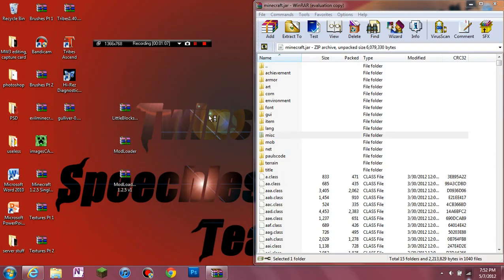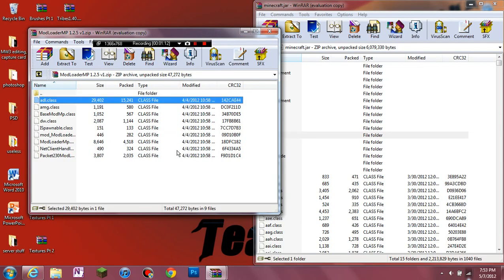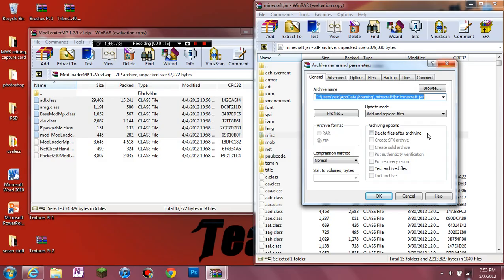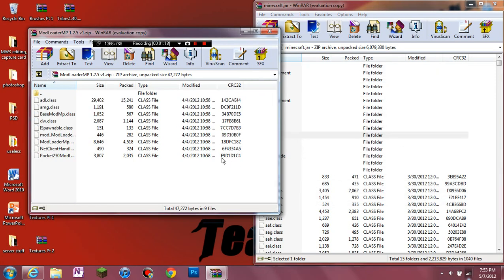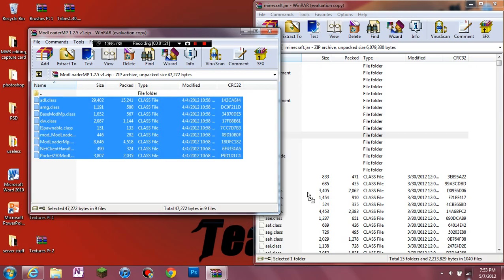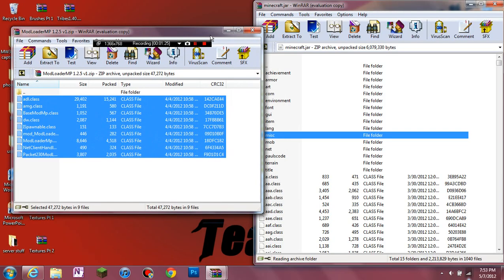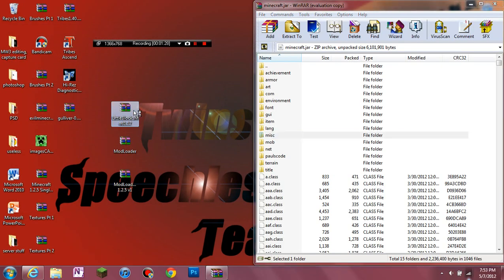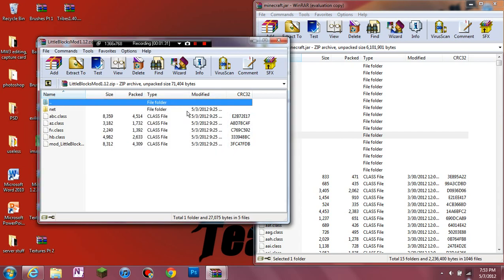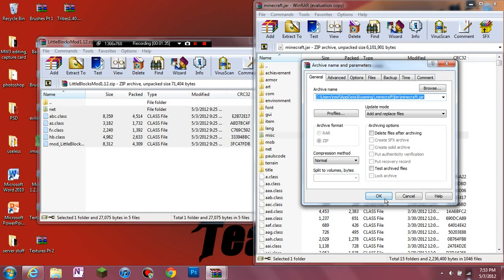Now I also use ModLoader MP. All the downloads should be in the description if you guys are watching. So drag all those in — do Ctrl+A to select all. And finally, the Little Blocks mod — drag all of this in here and hit okay.